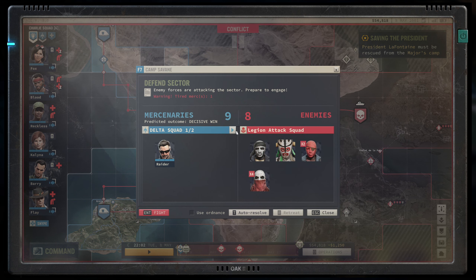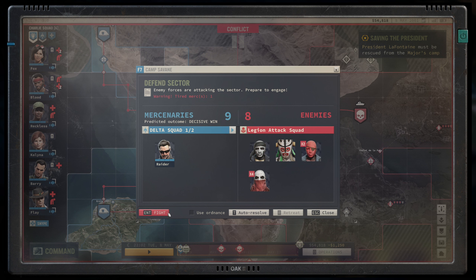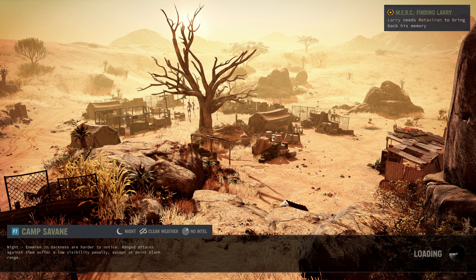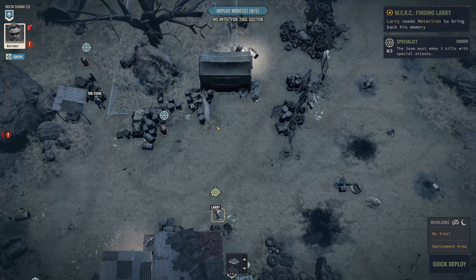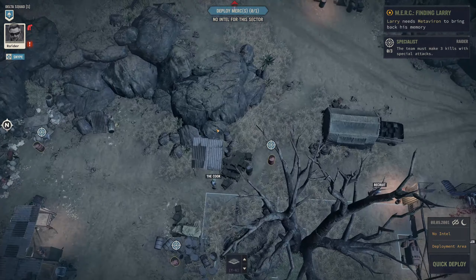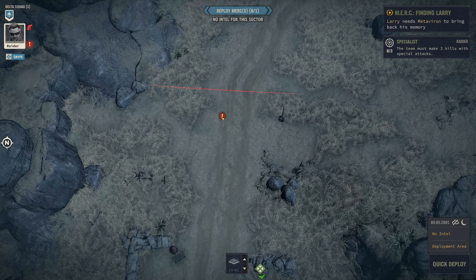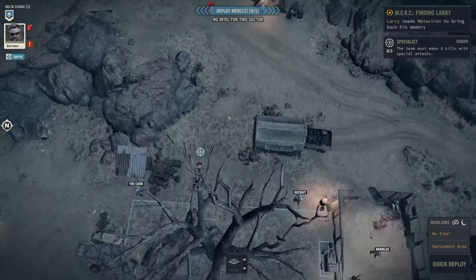Right, so we've got Raider and a bunch of recruits against eight Legion members. This is going to be difficult but we'll try. Now it's night time so we're going to have a slight advantage on that, but obviously Raider doesn't have night vision. We don't know where they're going to be coming in from. Our deployment area is pretty central. I guess they're going to be coming from up there because of the direction.